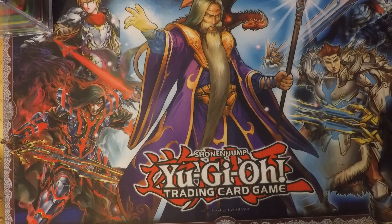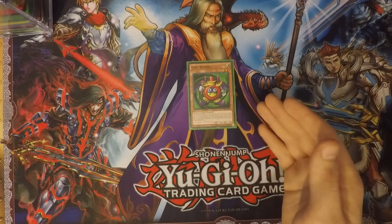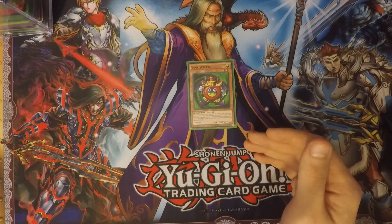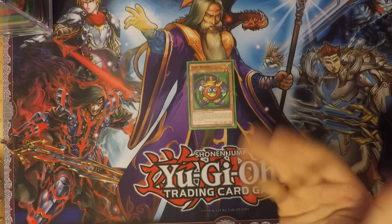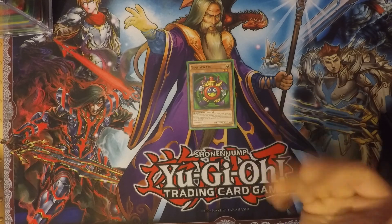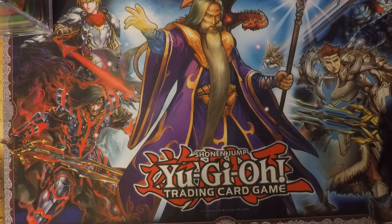Since I've got a Red-Eyes deck — Joey Wheeler — why not run a Time Wizard with Time Magic? It's a spell caster level two monster. Once per turn you flip a coin: if you call it right, destroy all your opponent's monsters. Call it wrong and all your monsters are destroyed and you take damage equal to half their total attack.